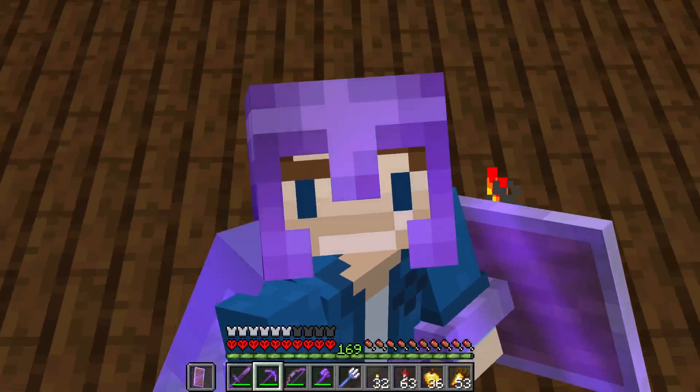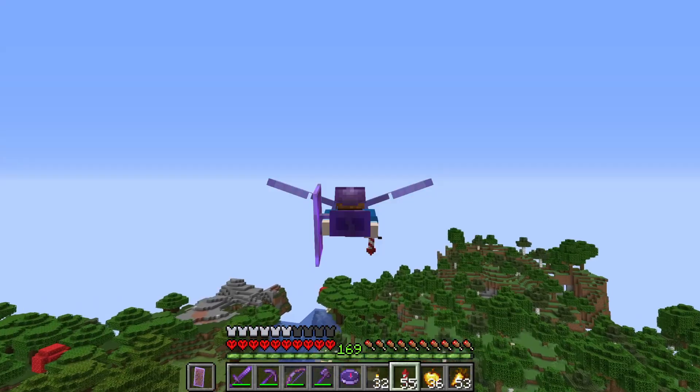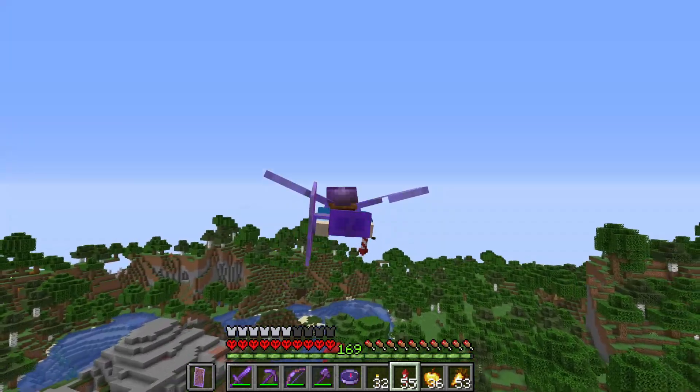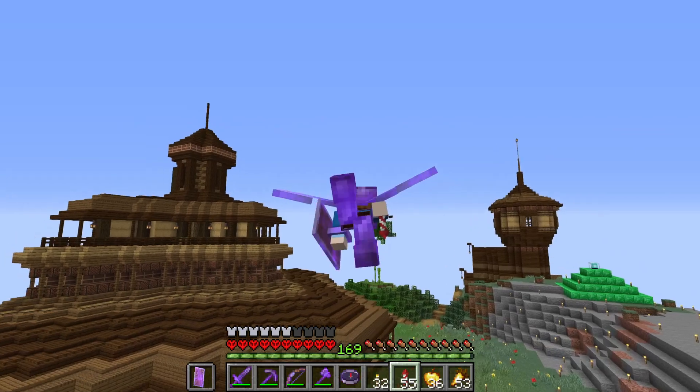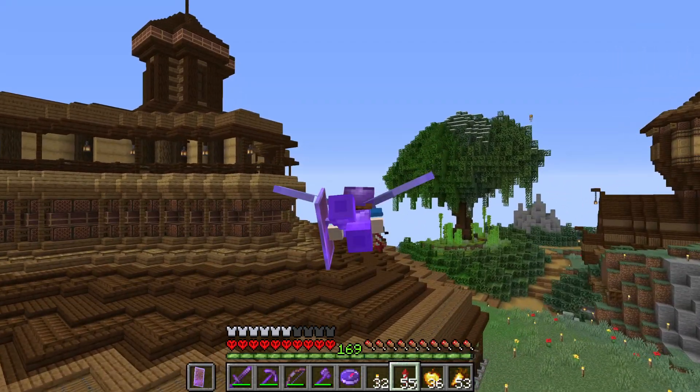I've seen quite a few other hardcore players lose their worlds because of woodland mansions, evokers, and vexes. So I'm glad I've managed to survive this little part of today. I guess the next part is the raid — let's head back home. I recognise that hill — we're almost back. Excellent. There's the bee farm, the melon and pumpkin farm, and the tree. Home sweet home.